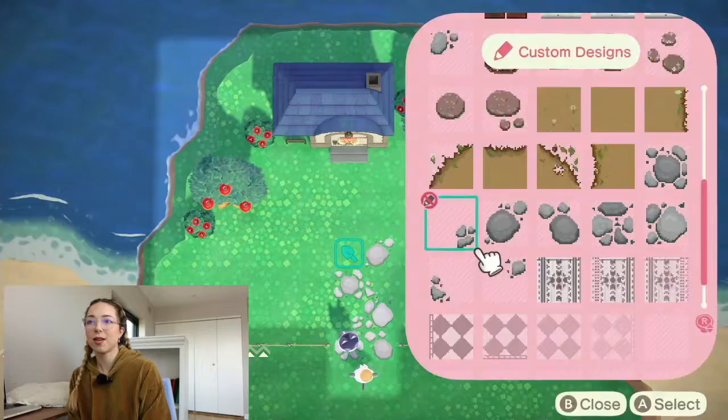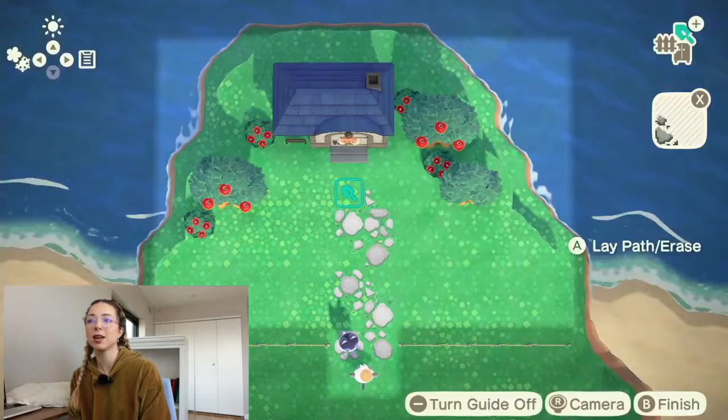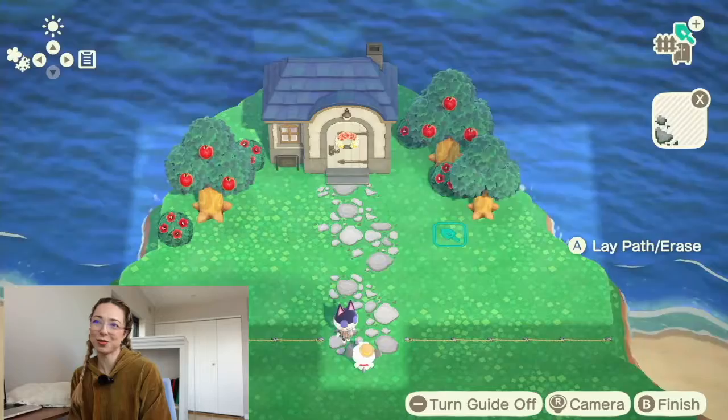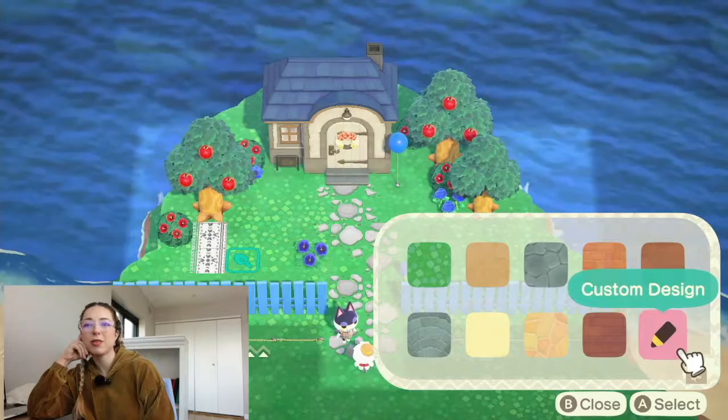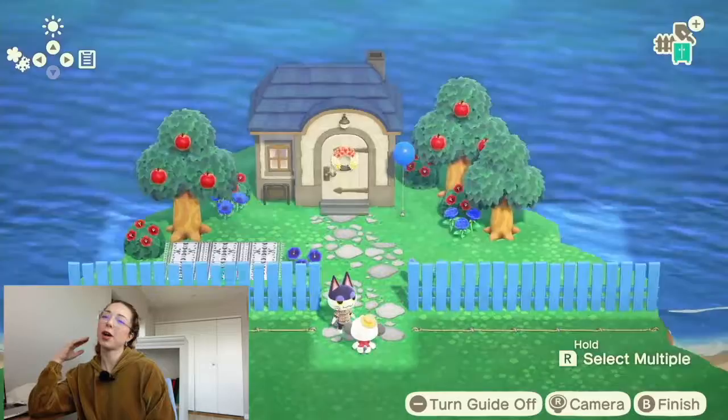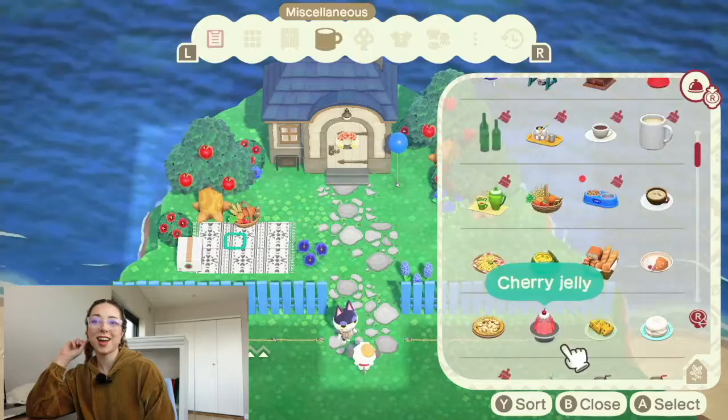Now we're figuring out the pathing — we've got my favorite custom stone pathing, and I will be linking those in the description for you guys. Just a cute little balloon to spruce up the place. I added the fencing because I feel like it needed the separation of where his yard started. We've got kind of a red and blue sort of theme going on, which I love.